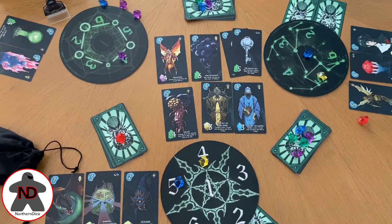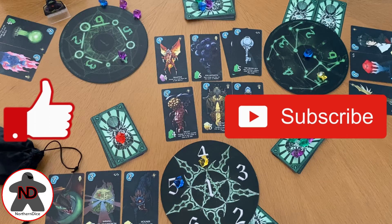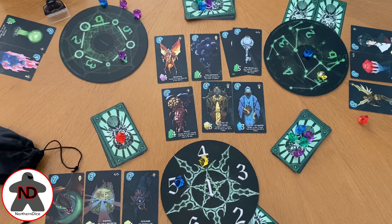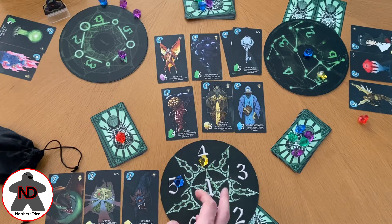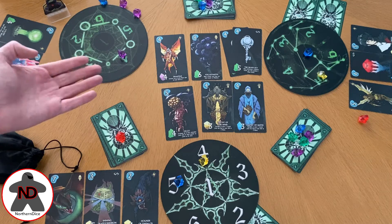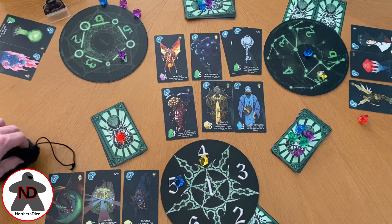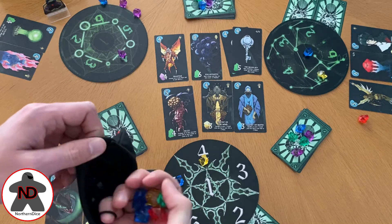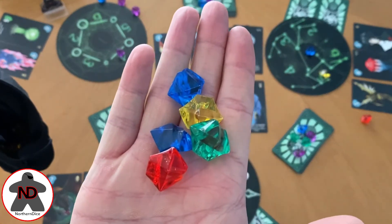Everything you see here is the prototype version that I was sent for Shards of Madness. All the player boards look different, but they all have the exact same components necessary to make them viable for the game. You've got numbers 1, 2, 3, 4, 5 and 6 separated by some sort of line so you can easily see where your crystals go. The crystals themselves are just little coloured pieces of plastic — lovely little aesthetic to them, but that is literally all they are.